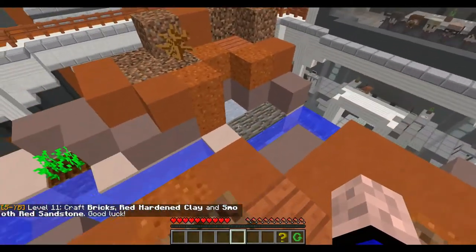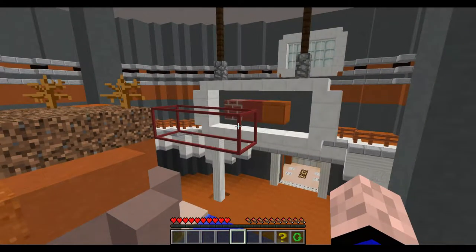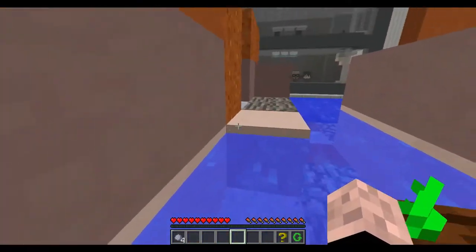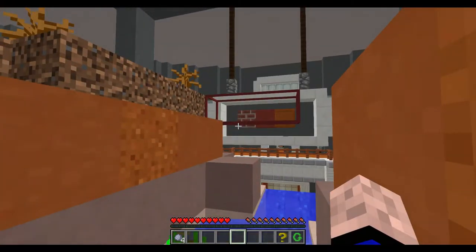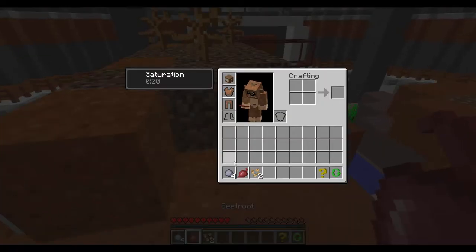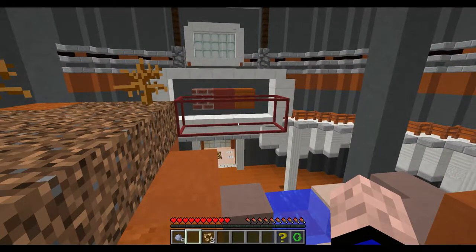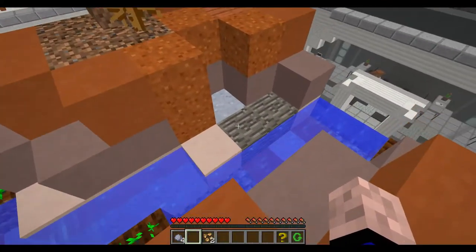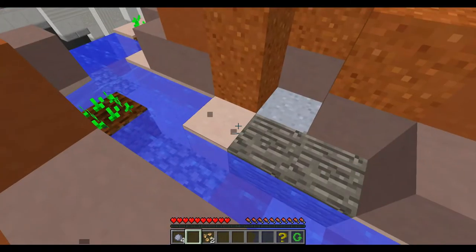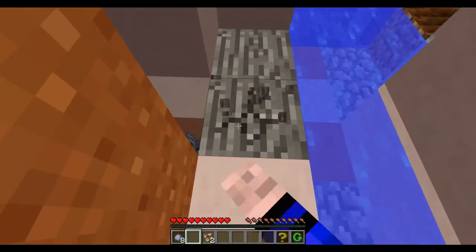Smooth red sandstone. This is actually pretty. So the brick is clay. There's some clay. This should make one brick block. I think you can smelt beetroot? No, you can just put it there. Red clay. I don't see any red clay laying around. And this is orange and gray. So that means I'm gonna have to do it the hard way, which is I'm gonna have to smelt it.